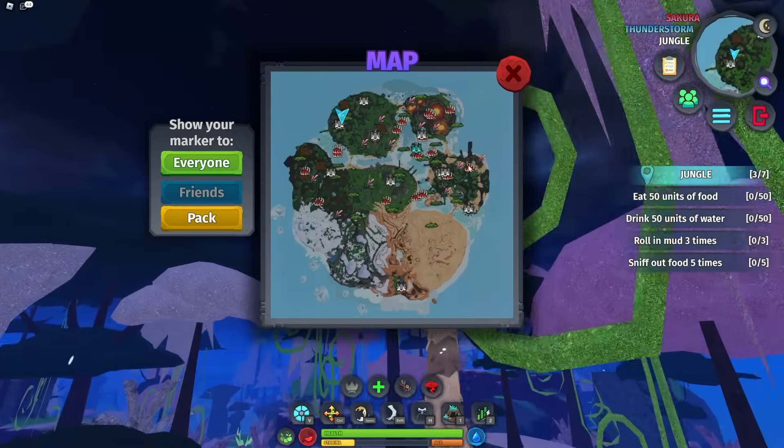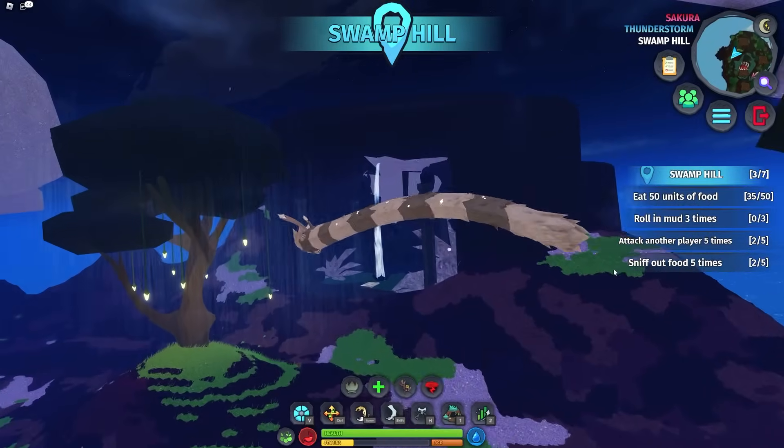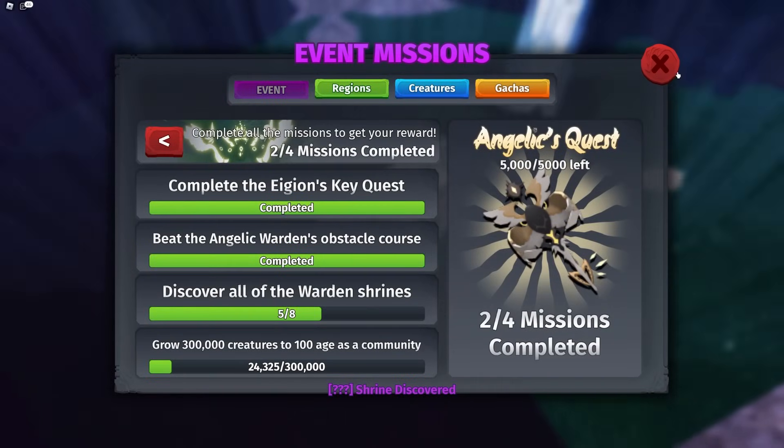After that, we're going to go to Swamp, which is this direction, and we want to go to this location in particular. Here we have the Ardor Warden Shrine — just make sure to claim it. That is five out of eight.